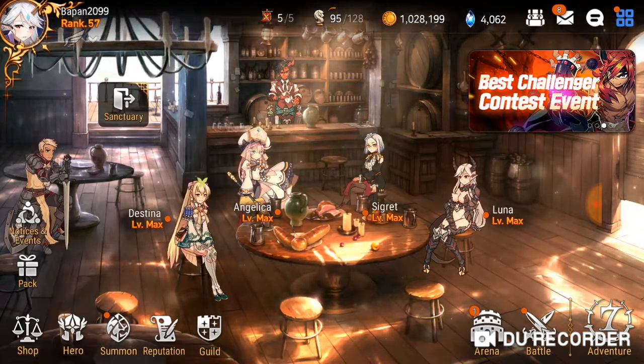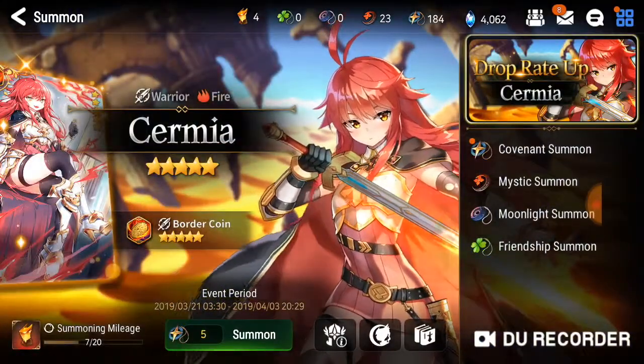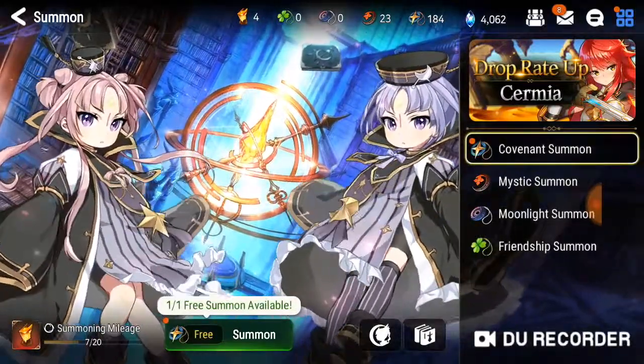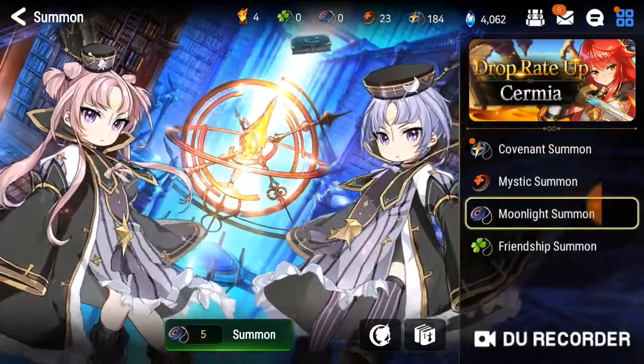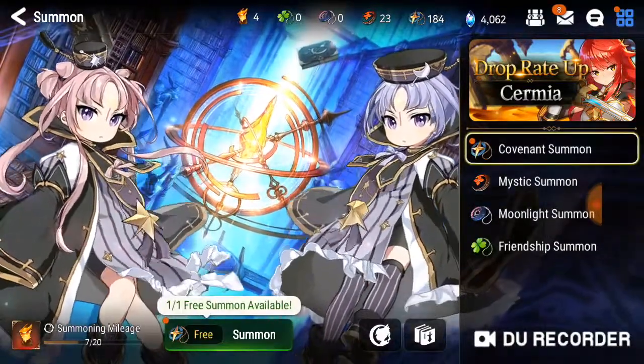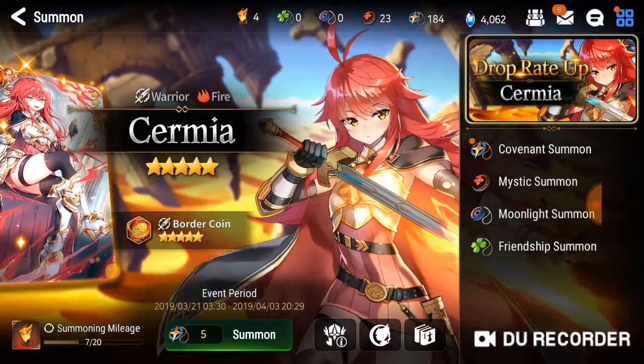You have to collect heroes by summoning. This is the summoning page and you can see there are different types of summons, like Strange Summons, Moonlight Zone, Mystic Summons, and Covenant Summons.